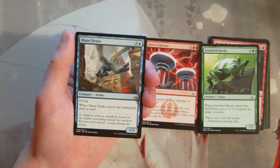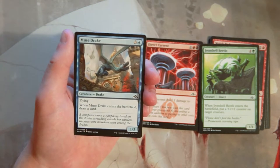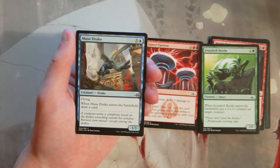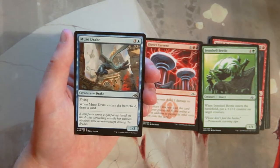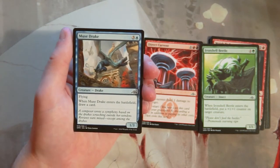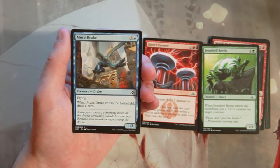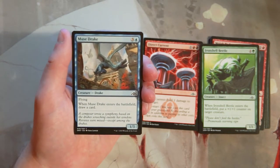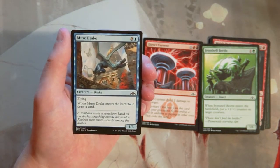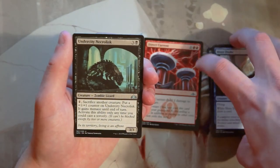Muse Drake is a 1/3 flyer for three and a blue. When it enters the battlefield, you draw a card. This card is actually pretty good — I wasn't sold on it at first, but the card draw is really helpful and the flying gives it evasion. It's serviceable. I don't think I'd like it above Direct Current, but I would definitely run it — in fact, it would pair nicely with Direct Current in the same deck.